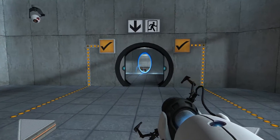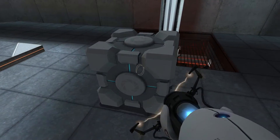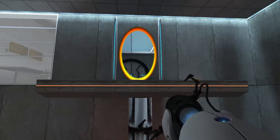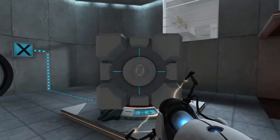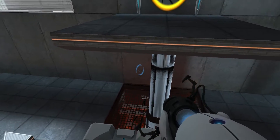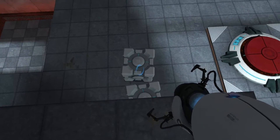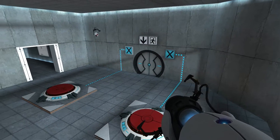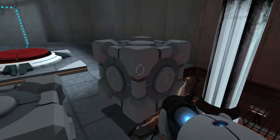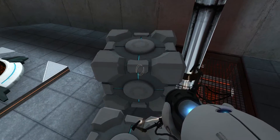So now I can make a portal over there. I could just walk through here, but I want to be a rebel. Let's see what I can do. Let's see if this works. Alright, this is a little bit wobbly. I wanted this guy to come with me. Let's see. Yeah, okay, I'm knocking myself.